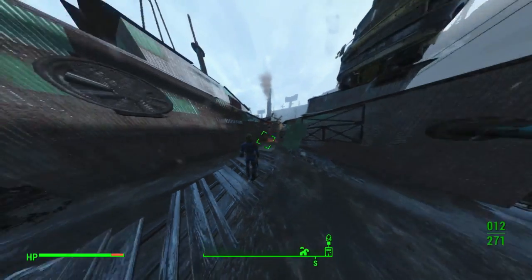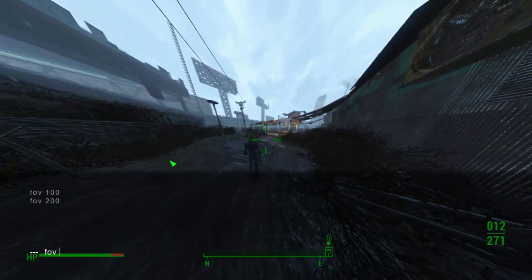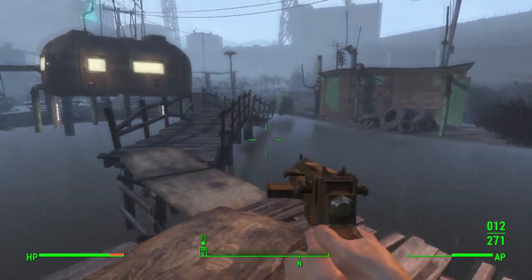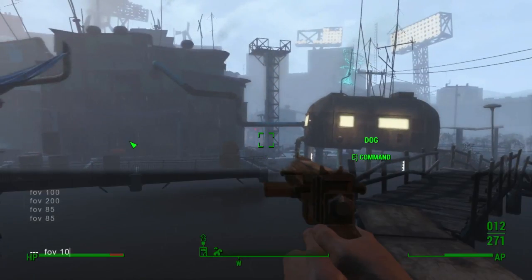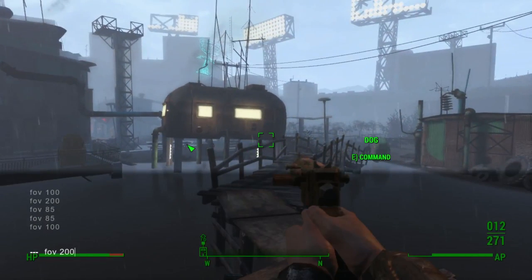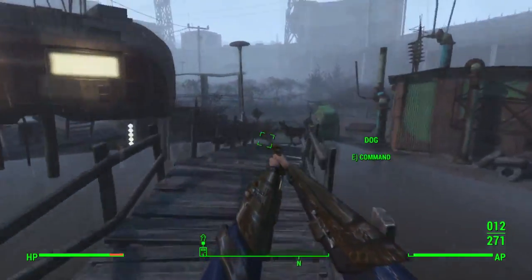But in first person, it doesn't actually save — it just changes your view model settings, which is a little bit weird. You'll see here: I take out my gun, this is FOV 85, I put my FOV to 150, and my view model changes completely, but my FOV doesn't change. As soon as I get back out of the console, the FOV goes back to normal. So we want to change all these things and make the base game as good as we can.